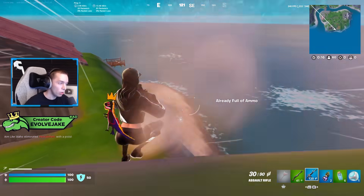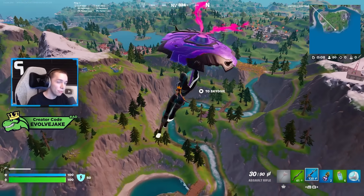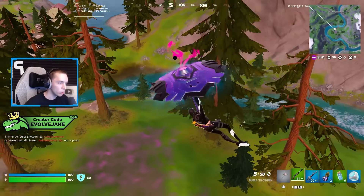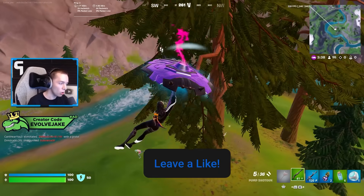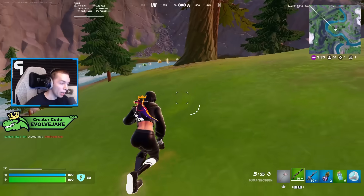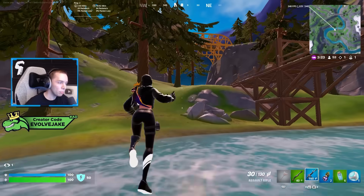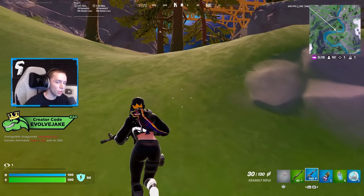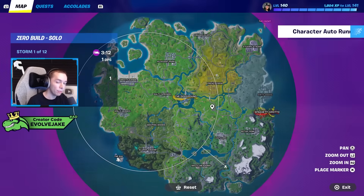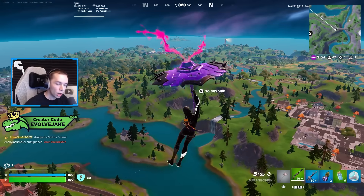With the rifts added in Chapter 2 Remix, Camp Cod got a lot better because it now has a rift of its own. These rifts on the map are infinite — you can use them as many times as you want, they're always going to be there. Having a rift addresses the fatal flaw this spot had in the past and makes it a pretty solid loot location. It's still somewhat secluded so you won't get a huge kill game here, but if you want somewhere more chill to land and still get a decent amount of loot, Camp Cod is one of the better options. You'll want to combine its rift with other nearby rifts to reach the center of the map.